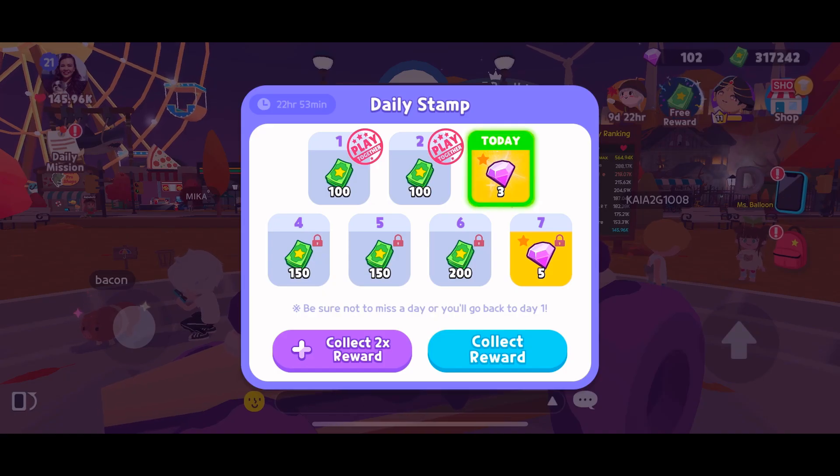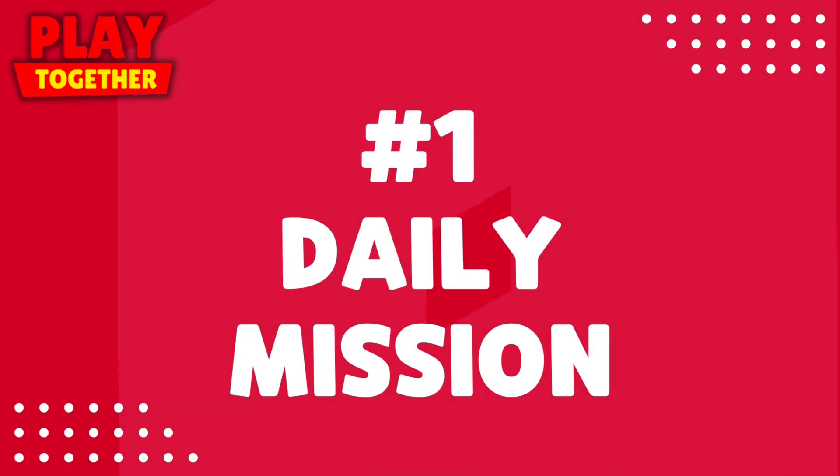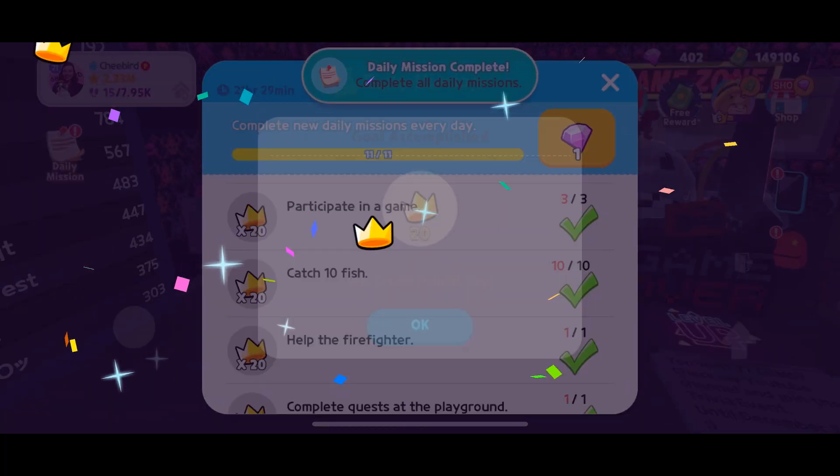Once you log in, you can get 6 to 10 gems on the 3rd and 7th day respectively of daily stamp. For the daily mission, by doing all tasks, you can get 1 gem every day.